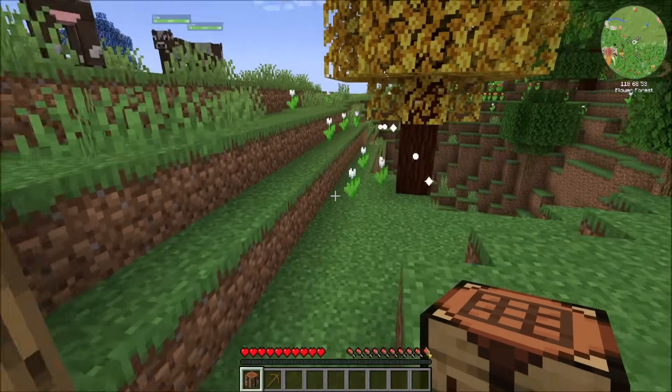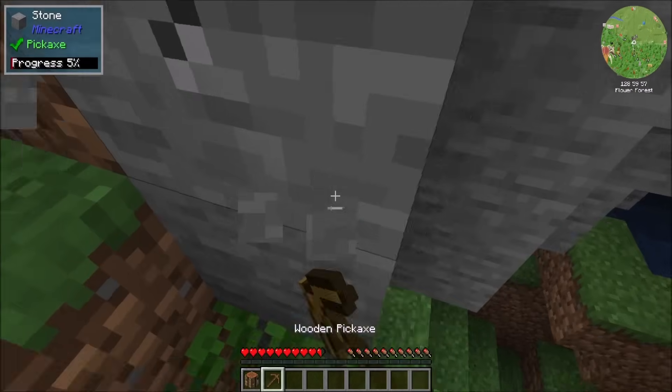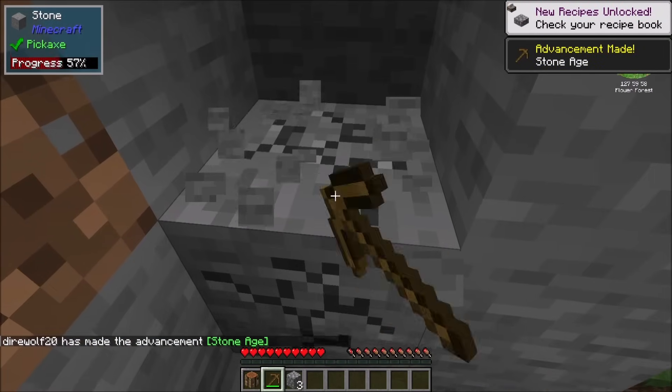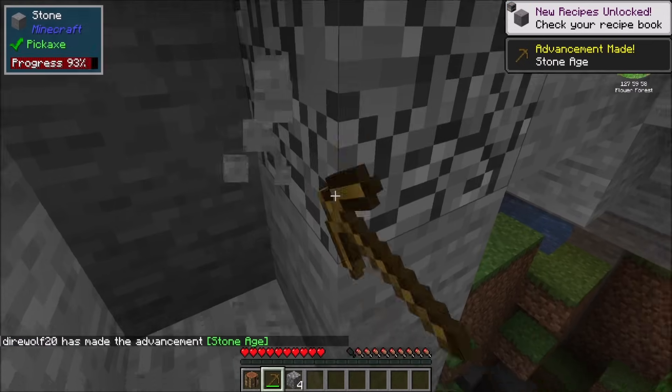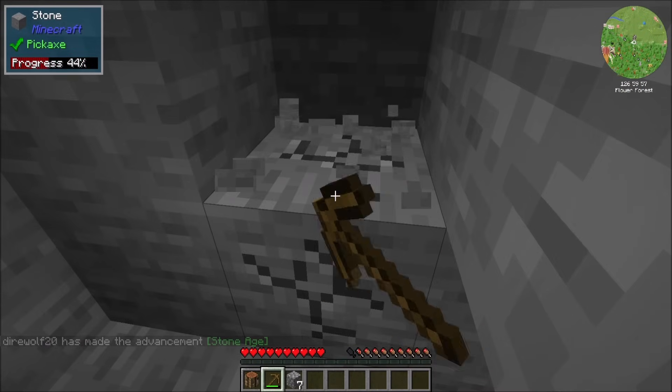Speaking of food — hello, potential food. I'm just going to pop right down here and do some stone mining so we can get stone tools. I'll get a full suite of stone tools and then we can be good to go for finding a place to live for a few minutes.